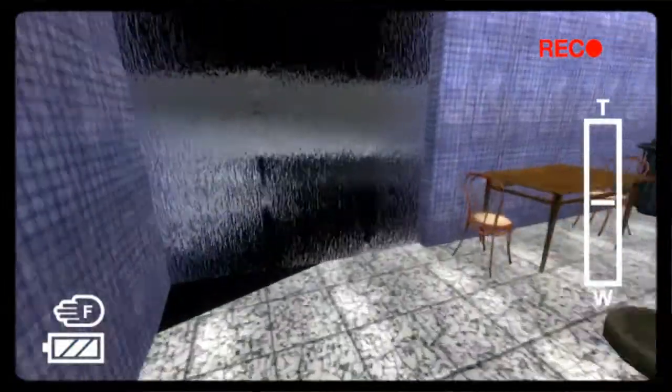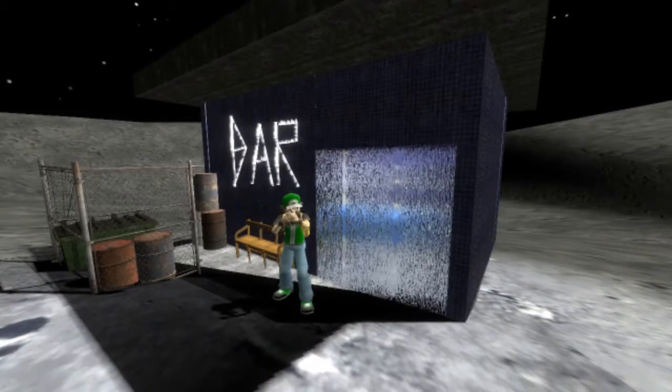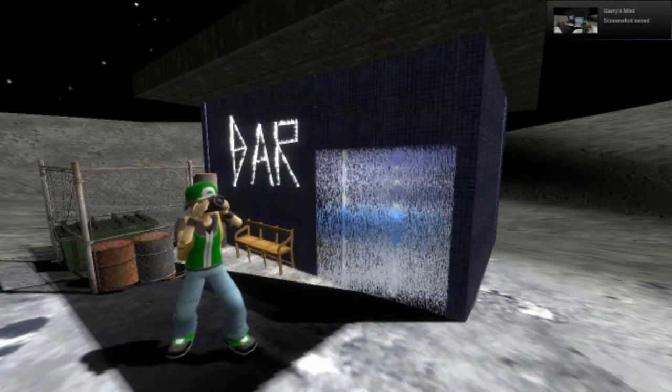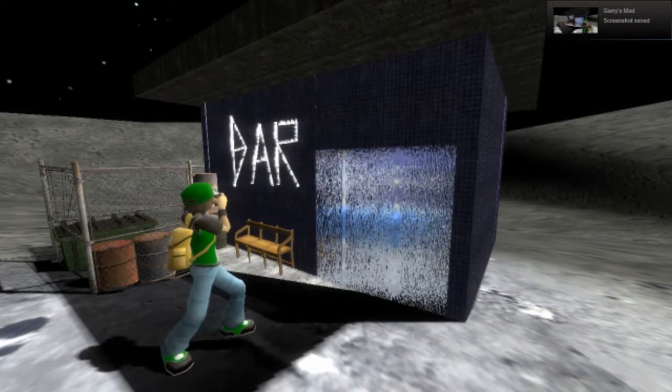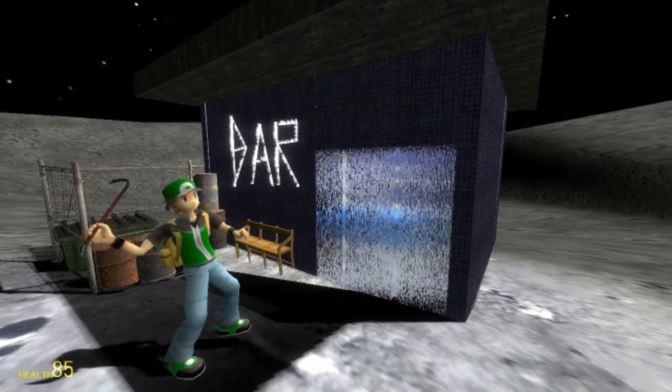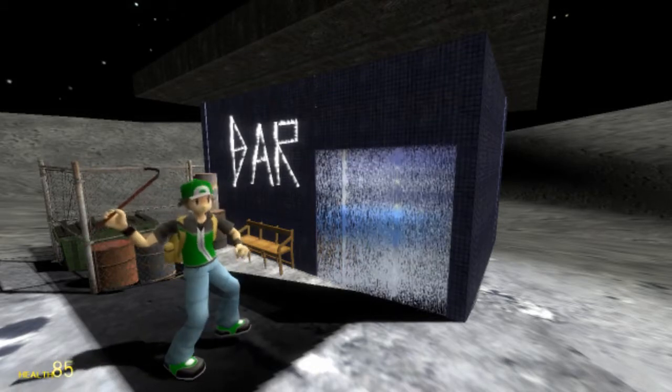So what we're going to do is make sure that it does blow up. Say cheese for the camera. Cheese! Alright, I'll take a picture, because I can. So we're gonna load this place up full of people, and then we're going to make it go kaboom! And it'll get bigger and better from there.